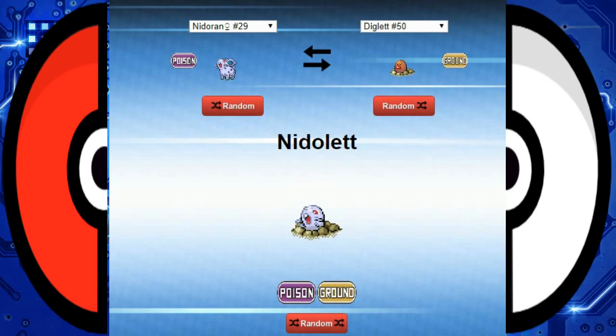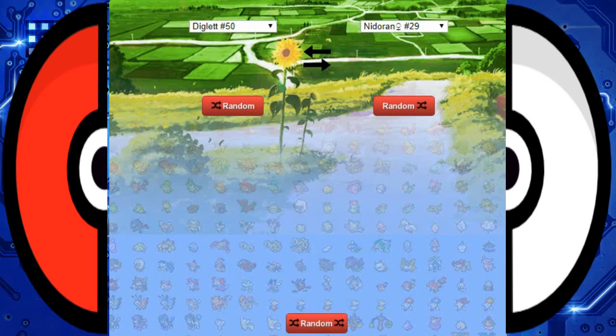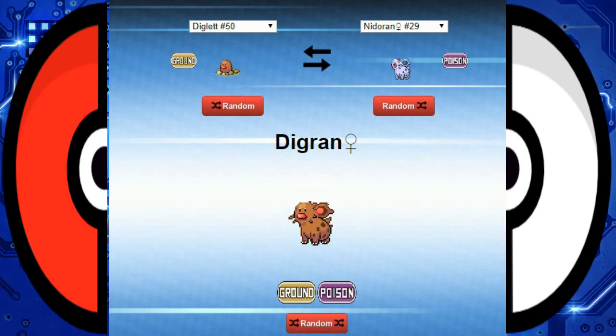Sorry about the background thing changing and saying that there's an error. It does that sometimes, I'm not sure why. For some reason it just won't fully let me combine certain Pokemon, and there might be some errors here and there. Sorry if there's some glitches. It just doesn't do it at times — even though it can do it, it just doesn't. That's all I gotta say about that.